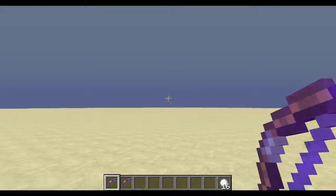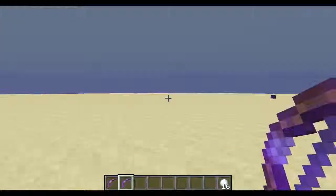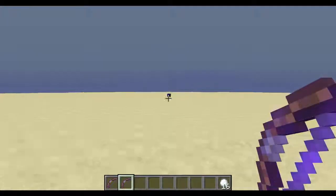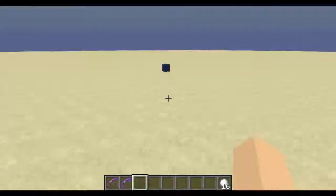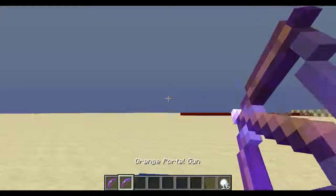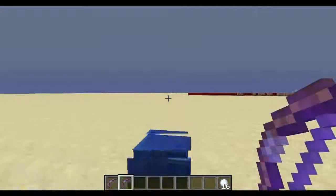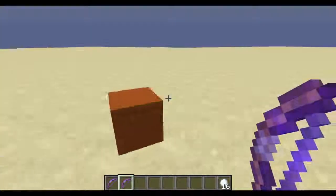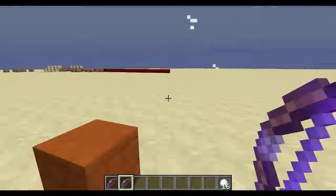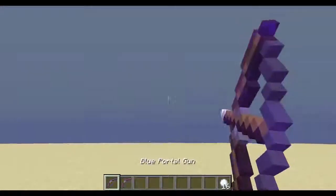Just blue portal over there, orange portal over there — and simple long distance travel. Like I said, there is a range limit. But it's pretty easy to move.